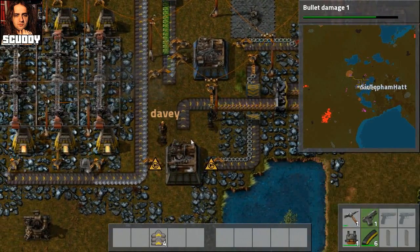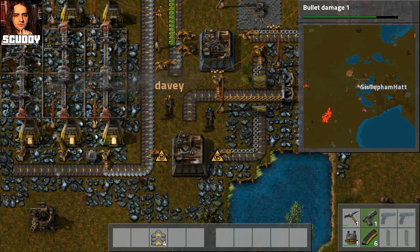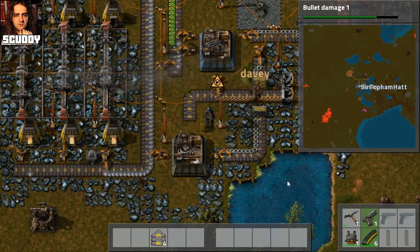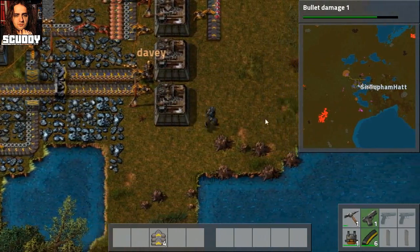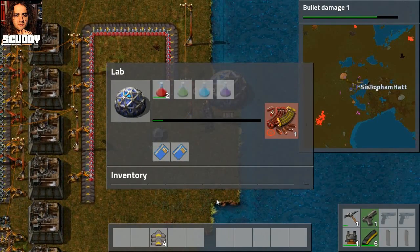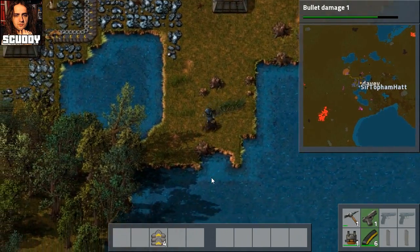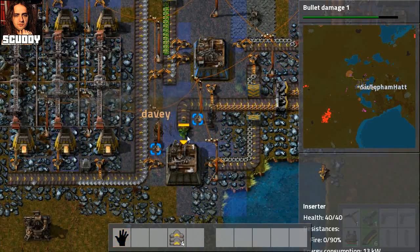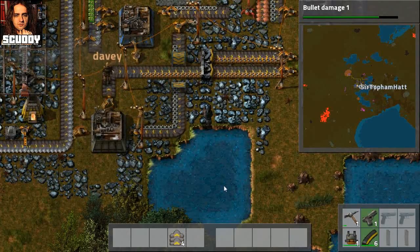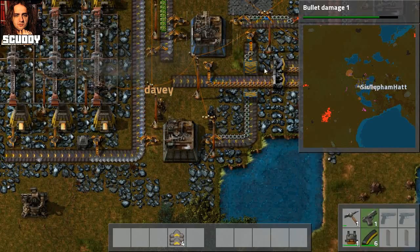I'll fire it up then. Power down! Dammit. Bullet damage one - how long is that going to take to research? It has been researching. Why is it taking so long? Get back to work, science packs! We can actually build more labs - which might be a good idea. Smart Inserter - it's pretty fancy. That's not how I want it. I was gonna try that - now I can blame you for it not working.